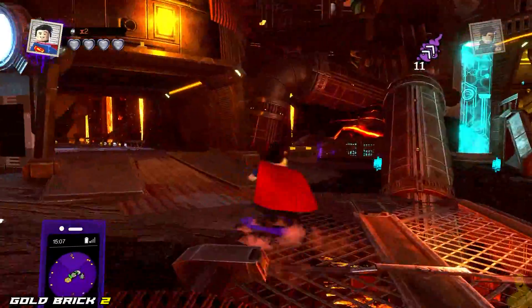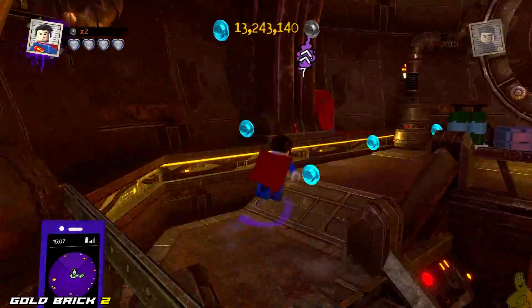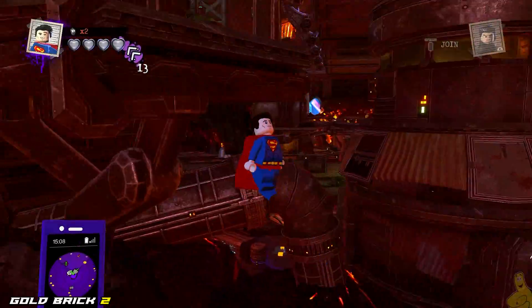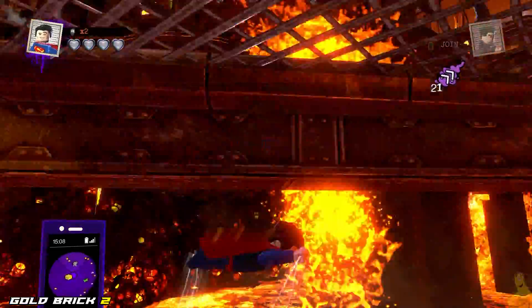Next up, Into the Darkness — gold brick number two. We go upstairs and there's not a whole lot to do here. We've got a nice blue stud trail. It's taking us out of here and around the corner. Watch that last step, it's a doozy. I totally fell off the edge — did not realize that there were ghost studs going to my right.